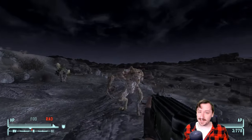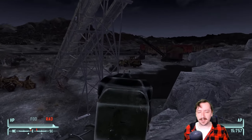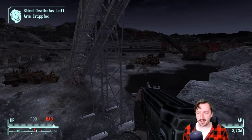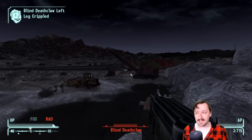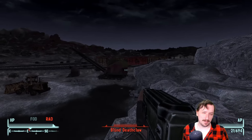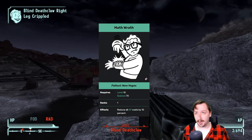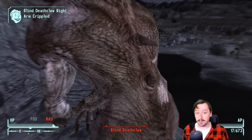There aren't really any perks in particular that help out the 12.7mm submachine gun — no Grunt, no Cowboy, nothing like that. Basic damage perks and quality of life perks really help with the 12.7mm on any build. Pack Rat can help out in hardcore difficulty, making it so you can carry more rounds for the 12.7mm. And VATS perks like Math Wrath or Action Boy and Action Girl can really help out here too if you want to use this more in VATS.